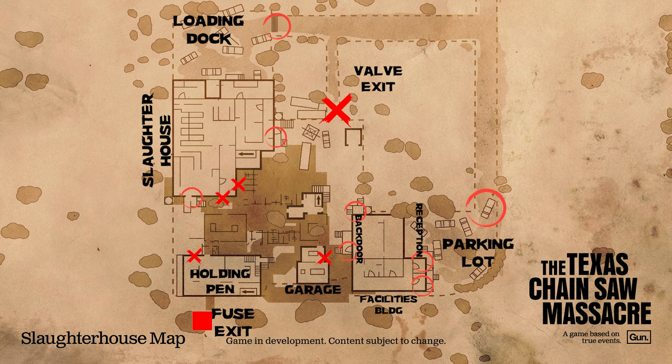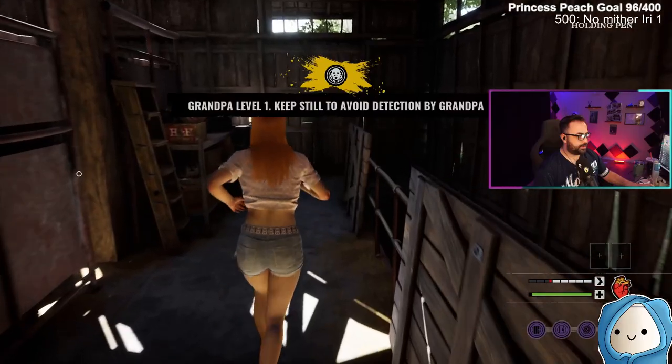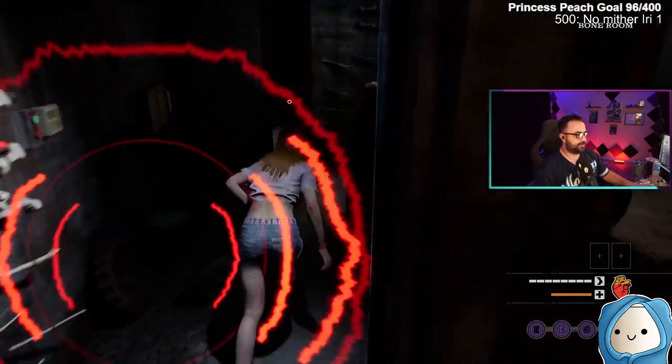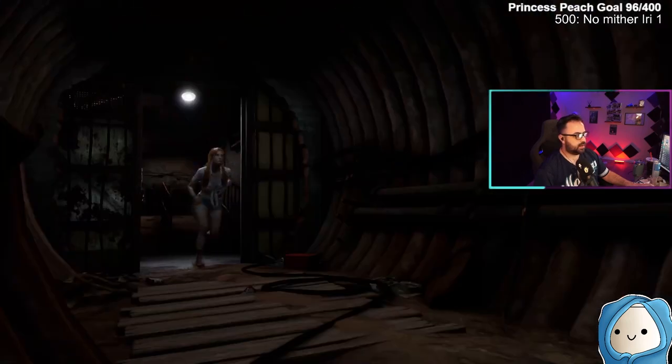The fuse exit is probably the easiest on the slaughterhouse map. You will find the fuse at the shack closest to the valve exit, on either side of the staircase at the back facility doors, or inside of the main slaughterhouse. The fuse box will spawn on the wall near the facility's back door, on the back side of grandpa's shack close to the container, or up against the slaughterhouse near the chutes close to the holding pen building. Take the stairs in the holding pen building to the basement, go through the crack at the front of the basement entrance, and the door will be on your left hand side.